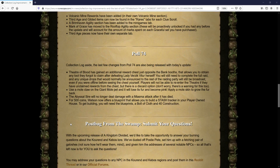TOB has now gained an additional reward chest just outside of the bank booths, which will allow players to obtain any loot they forgot to claim after defeating Verzik. Just like Chambers of Xeric, players will not be able to re-enter the Theatre if they have unclaimed rewards within the chest.